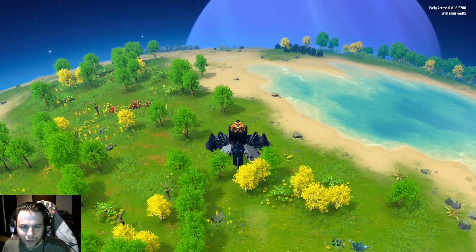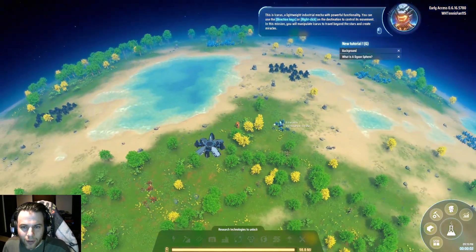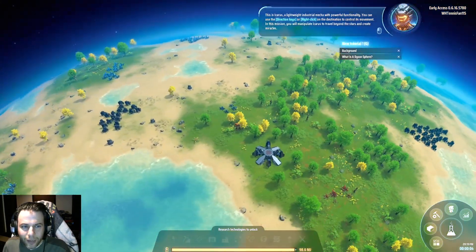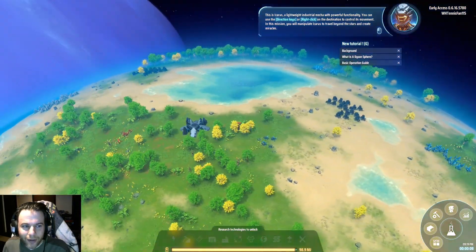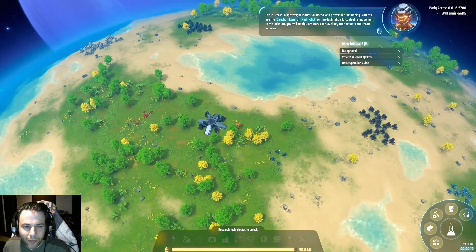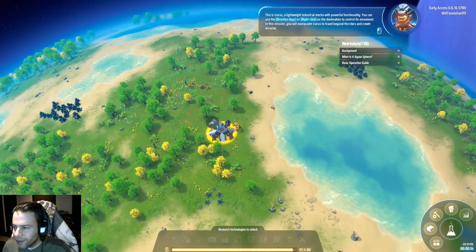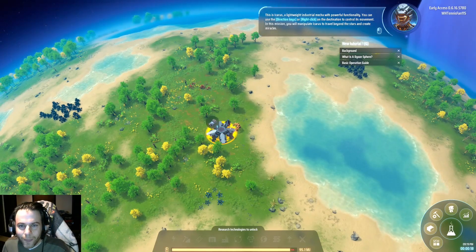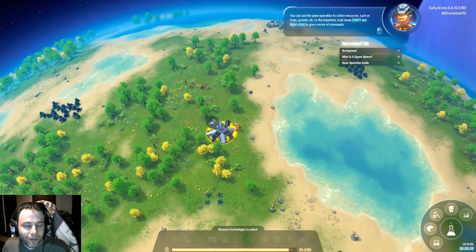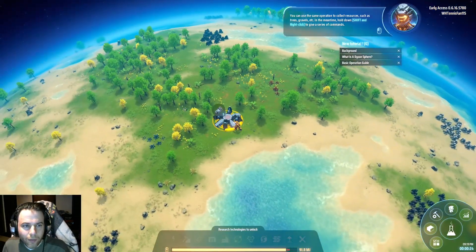Here we go — here I am with this little mech, scoping out the joint here. A little bit of copper, a whole bunch of iron, there's some copper there, coal. So I'm going to forget a hundred times, but you've got to keep your mech fueled up to start. You can use the same operation to collect resources such as trees, gravel, etc.